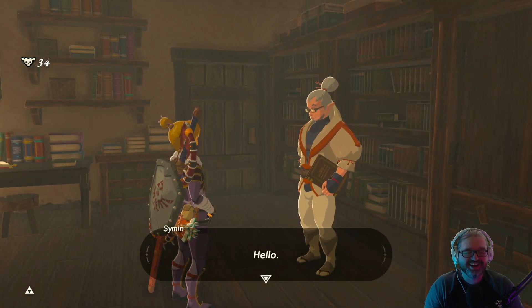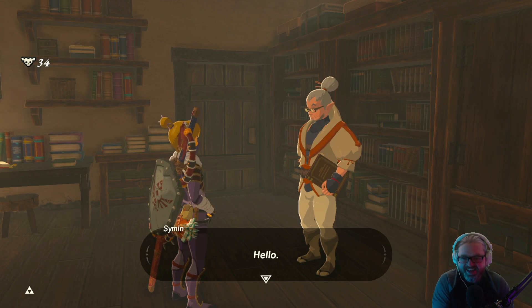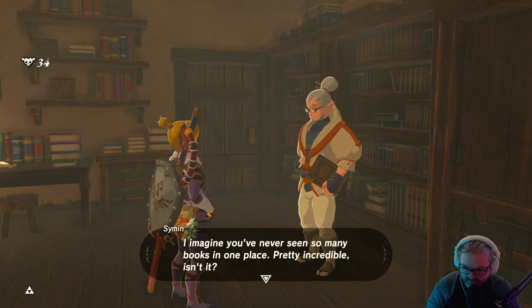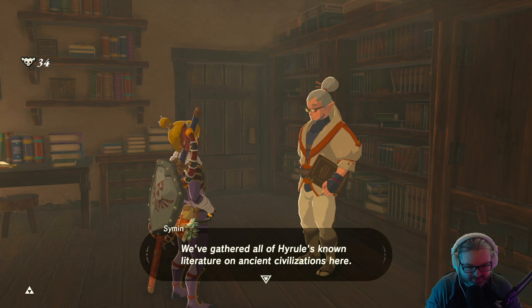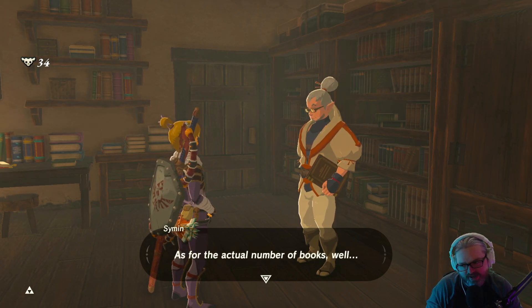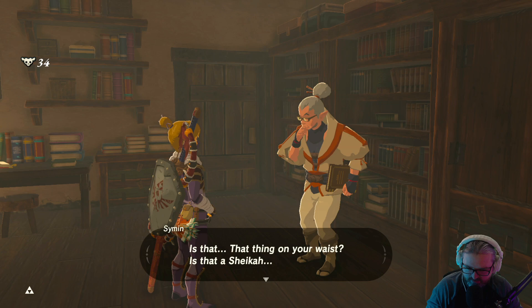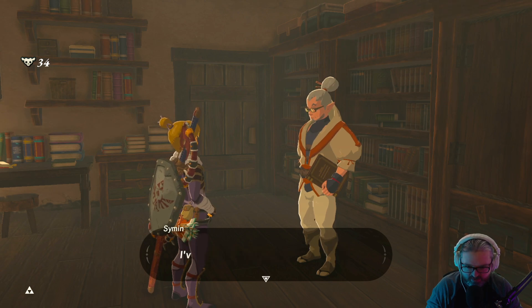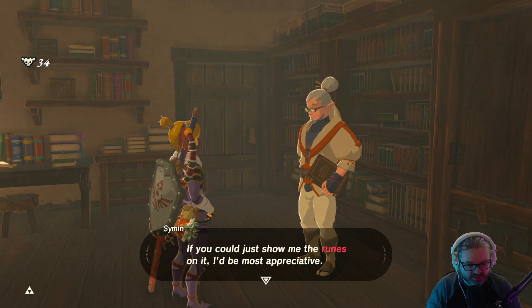Hi, hi. What was that — hi, hello? I imagine you've never seen so many books in one place, but we've gathered all of Hyrule's known literature on ancient civilizations here. As for the actual number of books — well... That thing on your waist, is that a Sheikah Slate? There's no mistaking it, that's a real Sheikah Slate! I've never actually seen one in person. If you could just show me the runes on it, I'd be most appreciative.